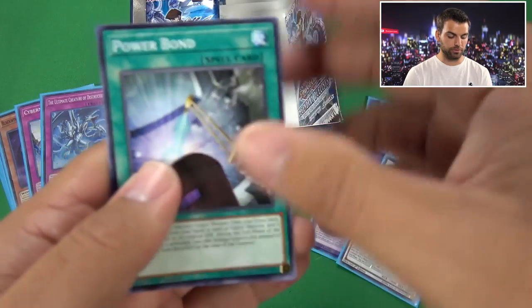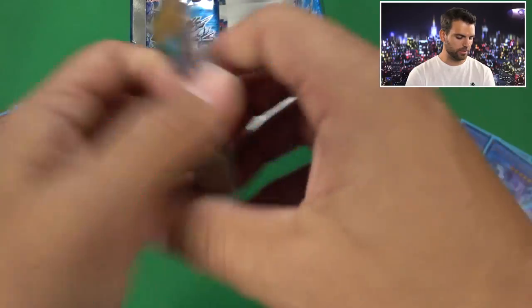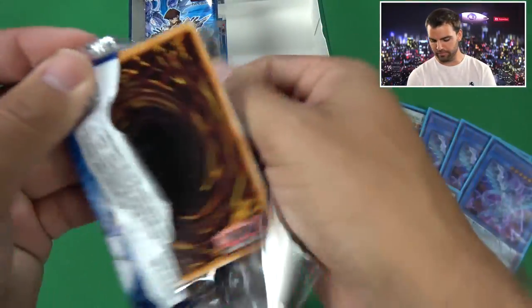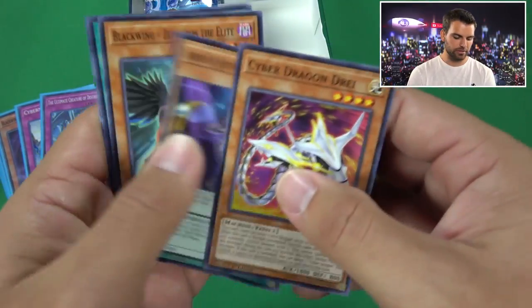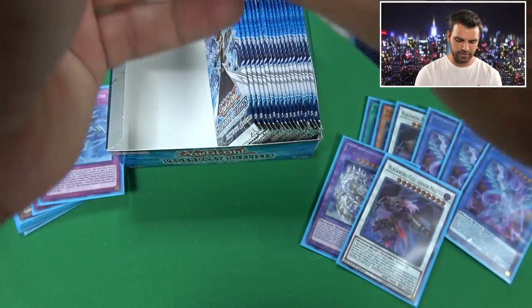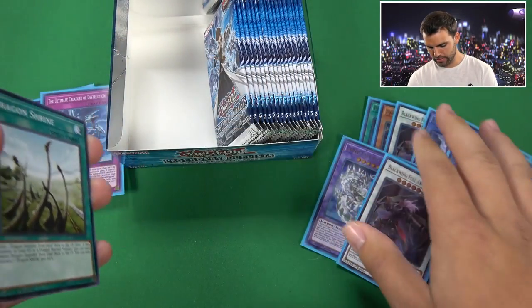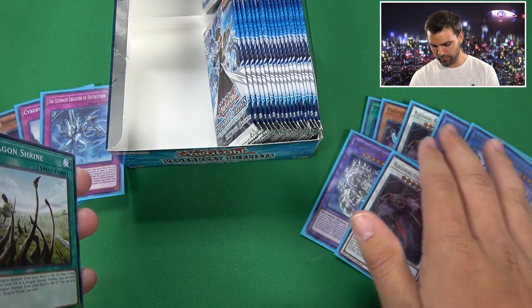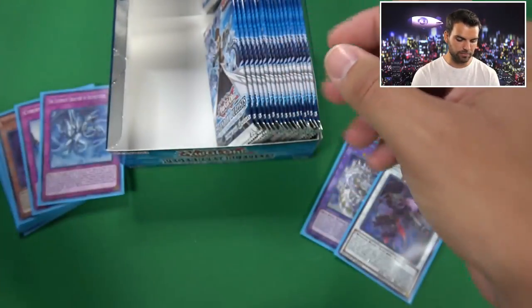Still looking for our remaining Ultras - we have five now in this second box, and there are eight or nine total Ultras in the set. Super Strident again. So we had three Ultras on one side. Maybe we'll get a six Ultra box too - three Ultras on each side. That would be insane.